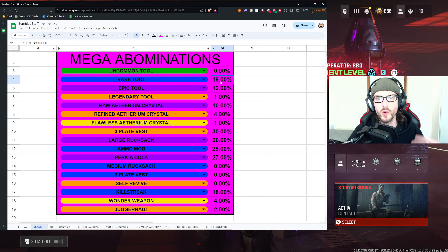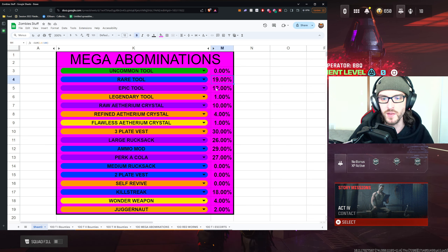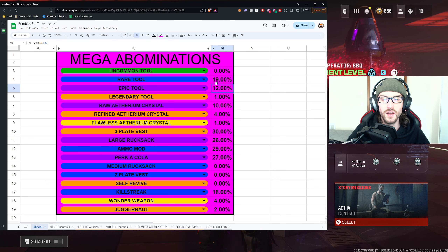The rare tool percentage was fairly high — almost one in every five. Our epic tool percentage was a lot lower than I expected, but still pretty good. I think 12 out of 100 really isn't bad odds, and there were even times where I got back-to-back epic tools. One time I got an epic and a rare at the exact same time. So you have pretty decent odds of getting at least an epic tool, and definitely of getting a rare tool. If you really need rare or epic tools, fighting mega abominations could be something you do for a majority of your run.